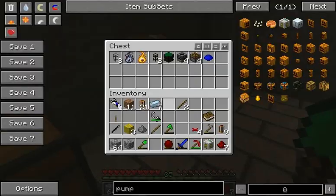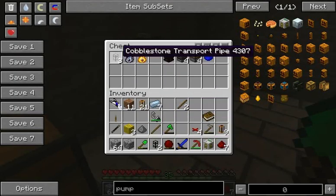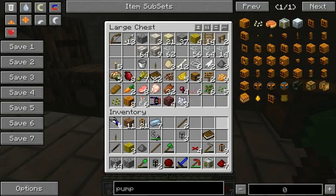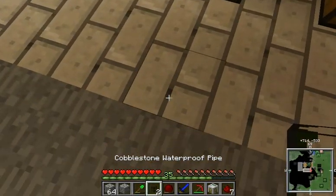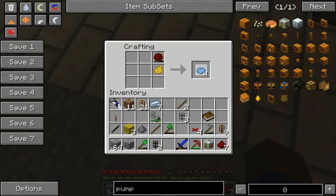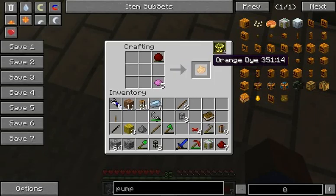We need some waterproof pipes. Yeah, we have some. I am going to want some more of those, so I'll take those. Let's use our handy dandy minium stone to change this into cactus green — we'll just do it this way: to red, and now to green. Change that into pipe waterproof, and make those waterproof.